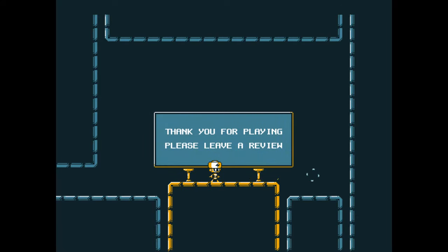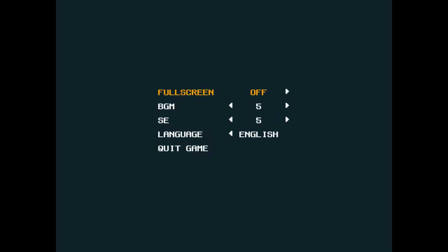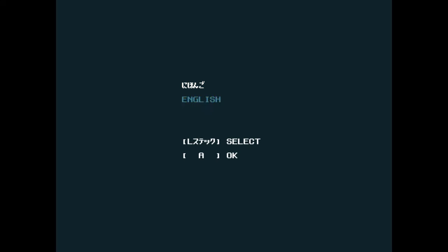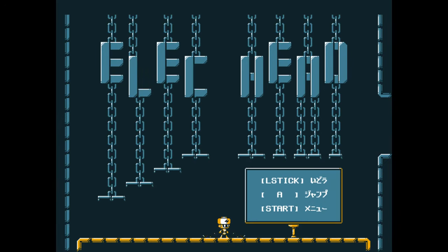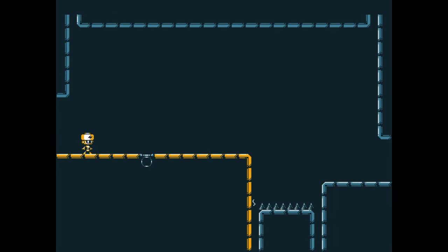So everyone, that was the demo version of ElecHead. If you want to check out the demo yourself, you can find it on itch.io right now. It's available for Windows. You can download it for free, or you can give the developer 1, 2, 3, 5, or 10 dollars — however much you like — as support. The full release, I'm not really sure when it's coming out, but hopefully it's gonna be soon because it's a really cute game and I definitely like the mechanic.